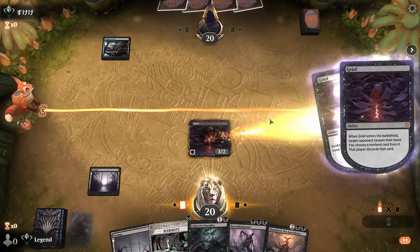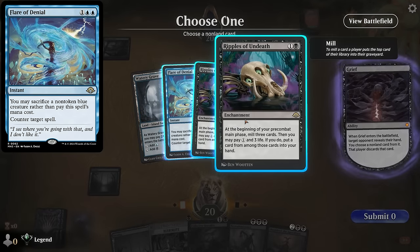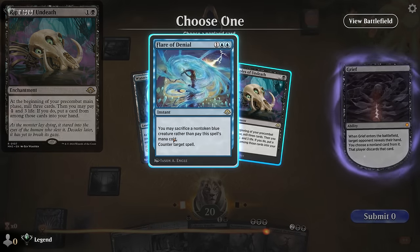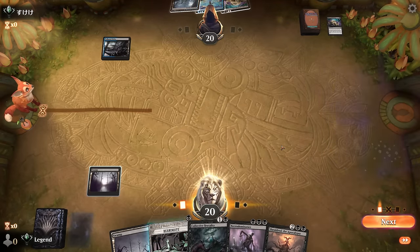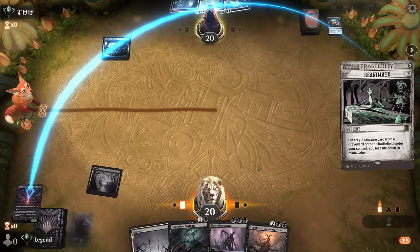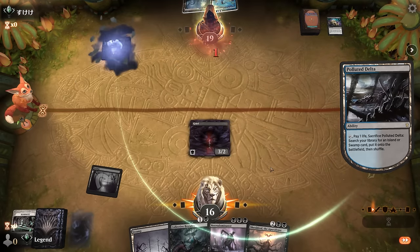I have the option of Reanimate on Grief if needed. If we topdeck Villas I can still reanimate it. I see Flare of Denial and double Ripples — it's a self-mill deck of sorts. The Flare I could take with Collective Brutality next turn unless they instantly mill a Narcomoeba. Maybe I take the Ripples for now, reanimate to bring back Grief to take the second Ripples, and then the opponent doesn't have any self-mill engine in play. Brutality could take the Flare if we're worried about it, to clear a path for Necrodominance. Technically if they surveil Narcomoeba into the graveyard they could cast Flare of Denial for free.